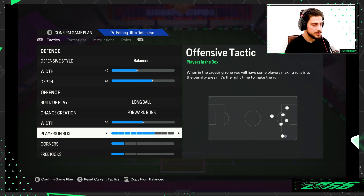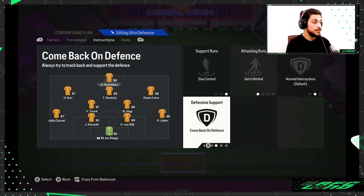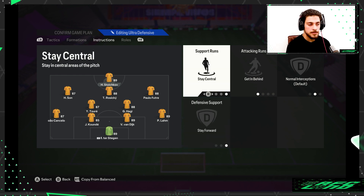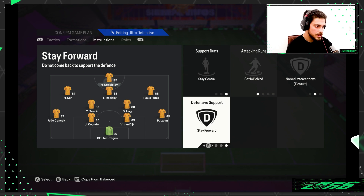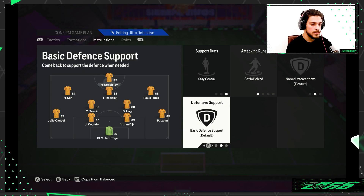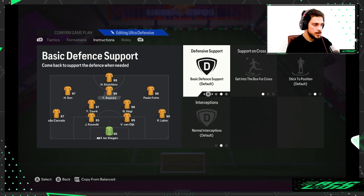Player instructions: for my striker I use get in behind and forward runs. If you think that's too much you can put comeback on defense or even basic, but you definitely want your striker making those runs behind the defense - not dropping back far from the penalty area. For the CAM I use safe forward and get into the box. You can put them on comeback on defense if you want, but I find safe forward comfortable.